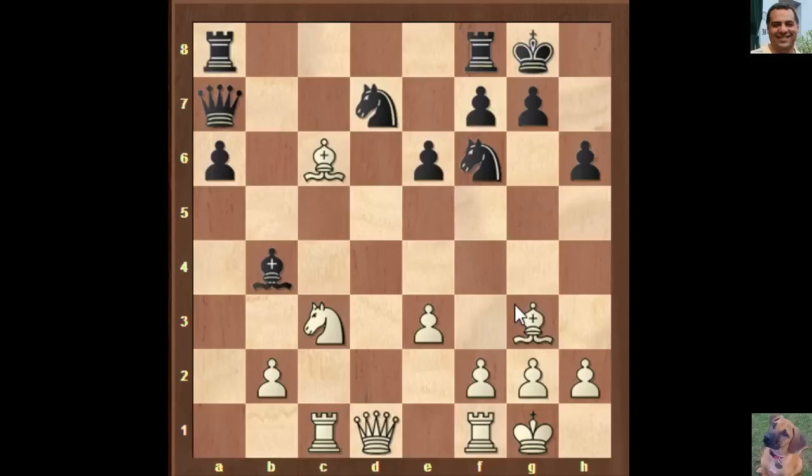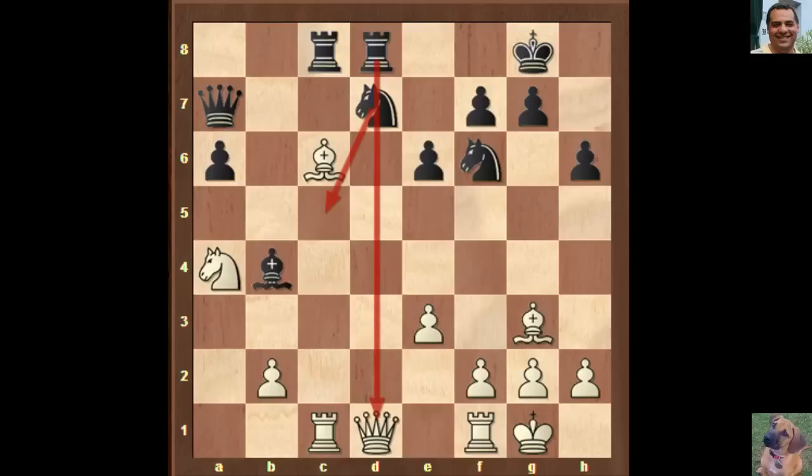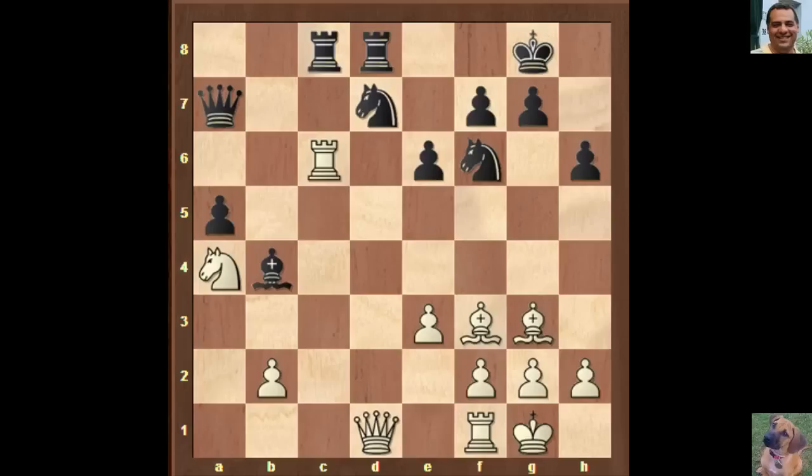Rook ac8 — black's pieces are quite active. We have Knight a4 protecting the bishop, then Rook fd8. There are threats including Knight c5, hitting the queen. The queen attack is parried in advance by Bishop f3 — the bishops look quite nice on the diagonals together. Spassky plays a5, and now we have Rook c6. If white can double rooks on the c-file, that will be quite dangerous for black.